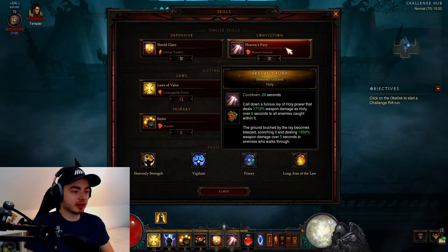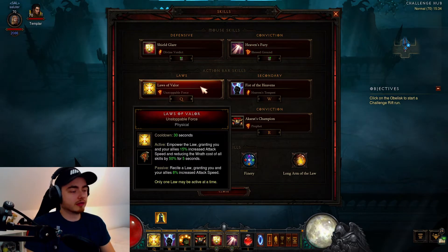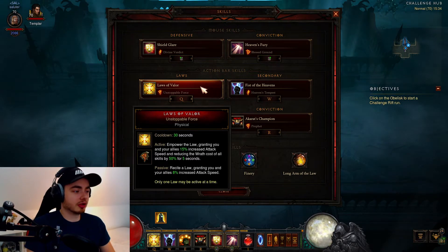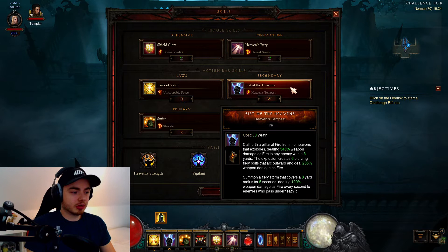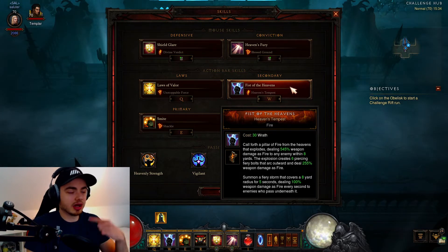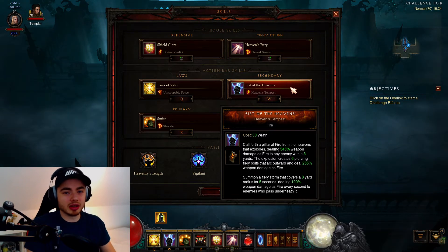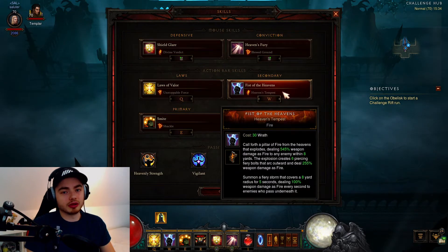We are playing with Heaven's Fury, Spheria Bliss Ground. This is our primary damage source — it's pretty strong but it has quite a bit of cooldown, so you've got to make sure you use it for best effect. We have Law of Valley with Unstoppable Force, which is pretty much just a cooldown — pop it before you're about to do damage or just pop it on cooldown. Fist of Heavens is our spam ability. We need to make sure we keep our stacks up because this is tied into our Valor set, so just spam it on a regular basis.